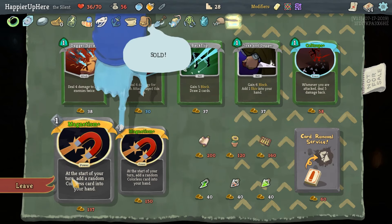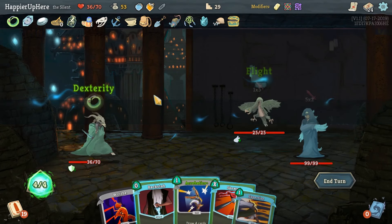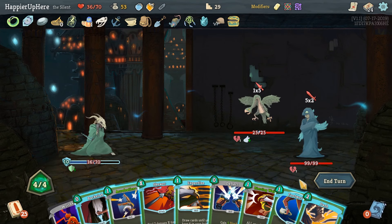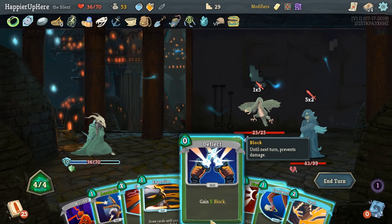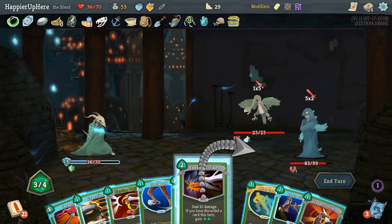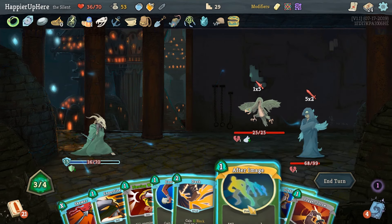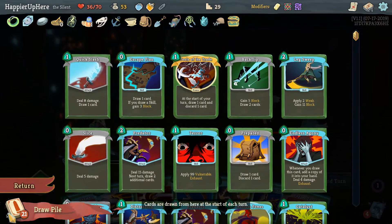We have the Bag of Preparation so we already have nine cards in our opening hand. And I forgot we have Acrobatics in our opening hand so we can always discard the curse. Here I think we'll target the backliner first with Backstab. We're almost fully defended — yes, fully defended. Let's do Acrobatics, then Sneaky Strike out — After Image would have been nice if we had a last combat, so I'll play it.